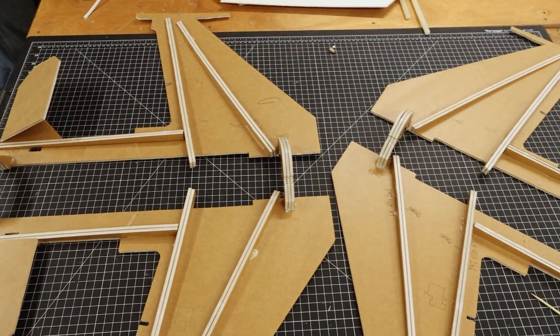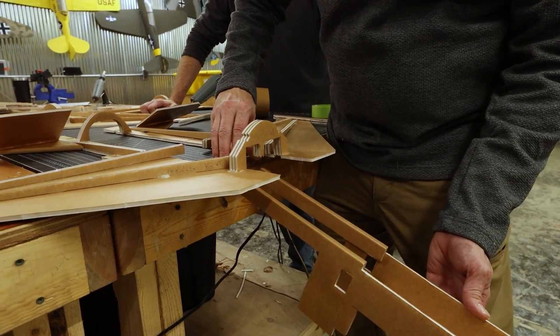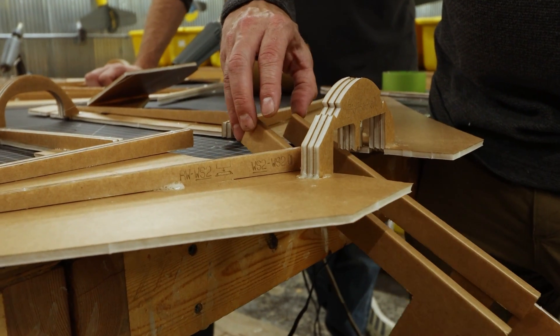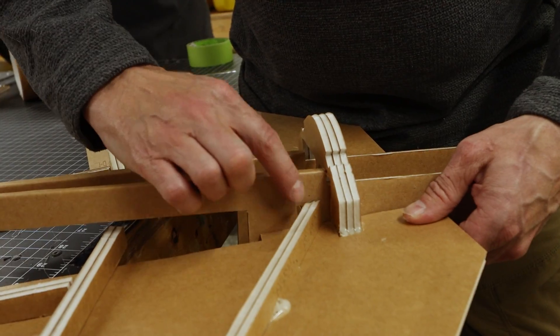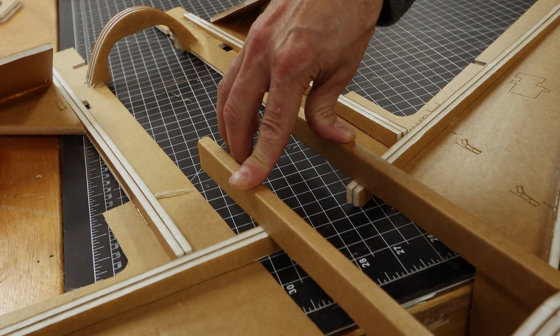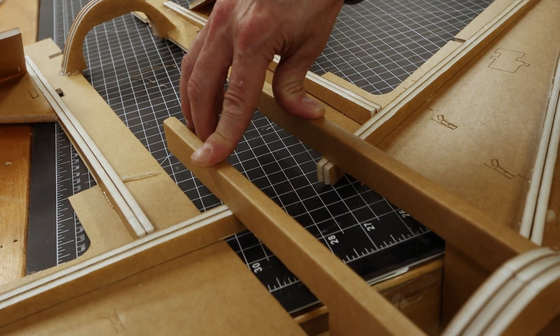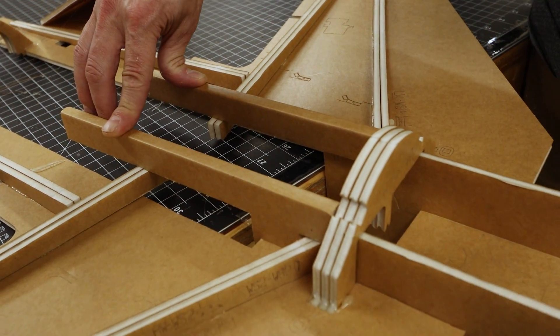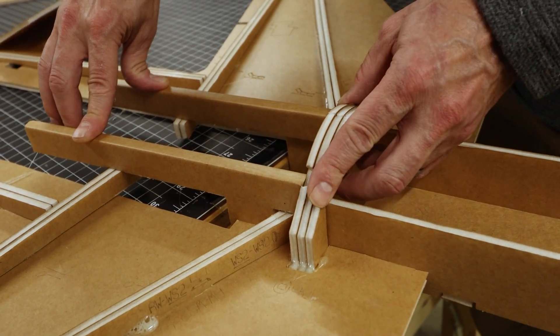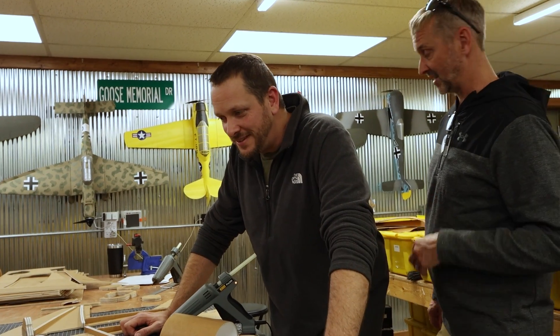I'm going to show you my very favorite part of this entire build. The way the battery box goes in — it feeds in from the bottom. Wing spars will go through those holes. And if you look here in the back, we tie in to the rear wing spars. I love how that fits. Once everything gets glued together, everything is rock solid. My favorite part is the fact that you build this whole thing flat on the table, perfectly flat.